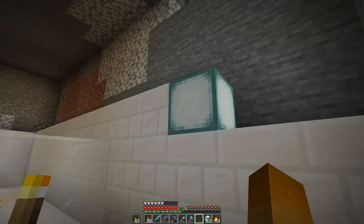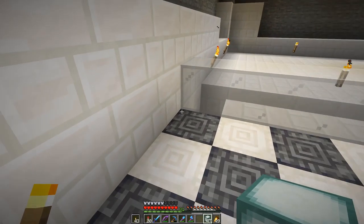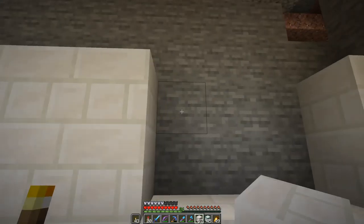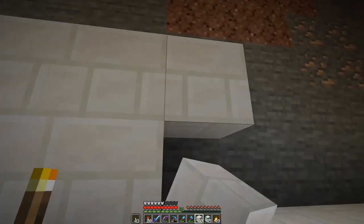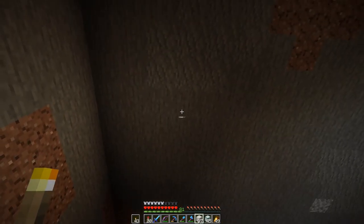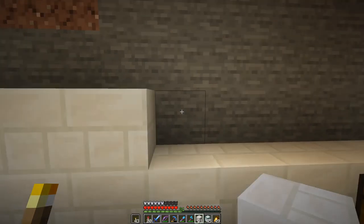I measured it out — it looks like if I place lights two blocks away from the glass here, that's just sufficiently far away so that the light level on the inside is low enough so the skellies are actually spawning, which they should be. For the floor I went with a checkerboard pattern of basalt columns and quartz columns, and I'm not sure if I should repeat it for the ceiling or just have quartz bricks there — but all in due time.